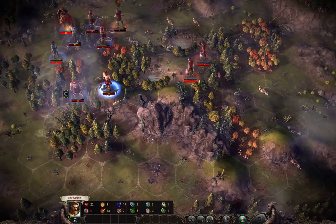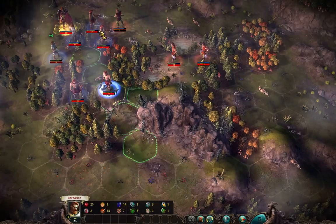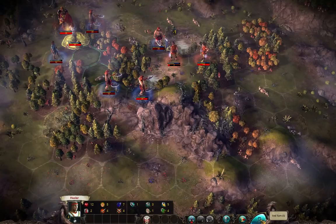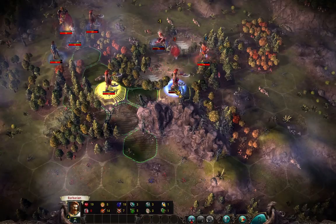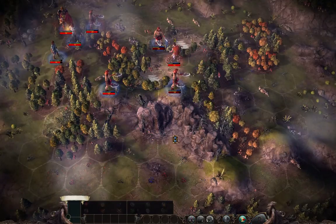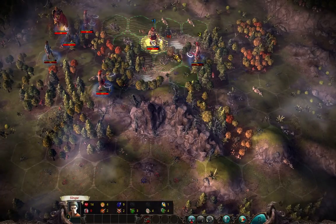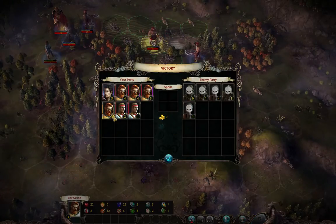Properly leveled army of healers and barbarians can take out significantly stronger armies. In my last playthrough in the campaign, on one of the first shards, I encountered AI that managed to find a contract for labyrinth guards and placed those in his capital, so I had to fight these level 14 minotaurs only with my barbarians and healers, and I still managed to get through this. So they can become really really strong.